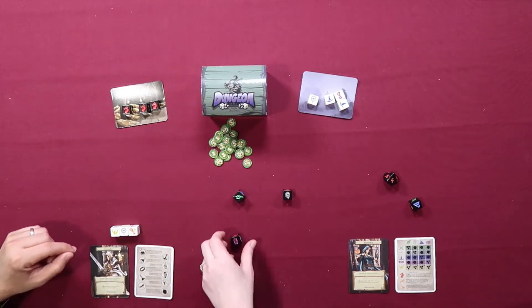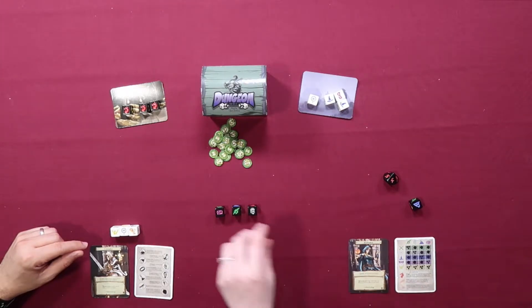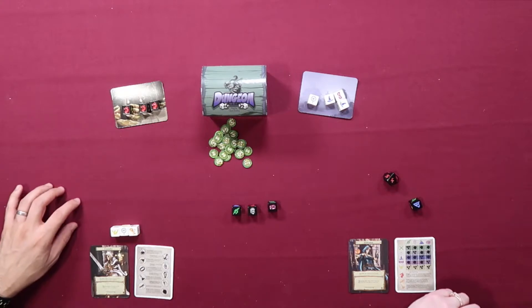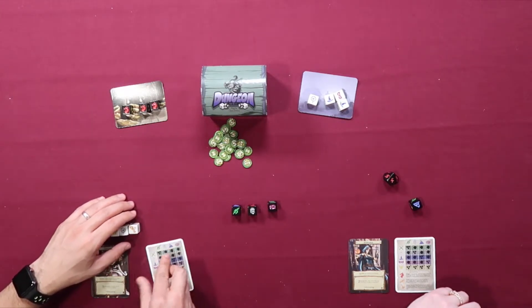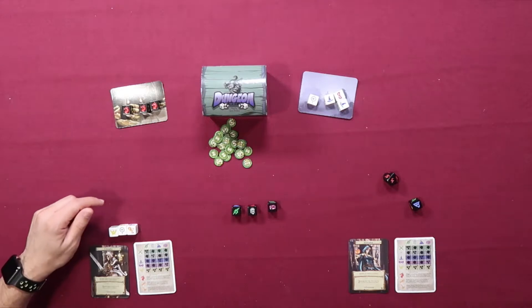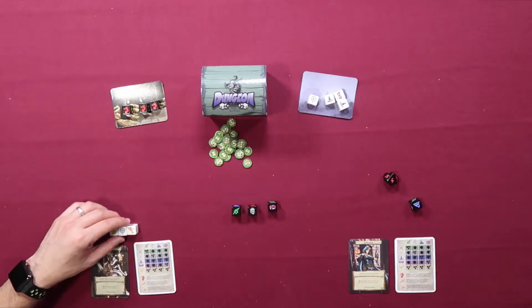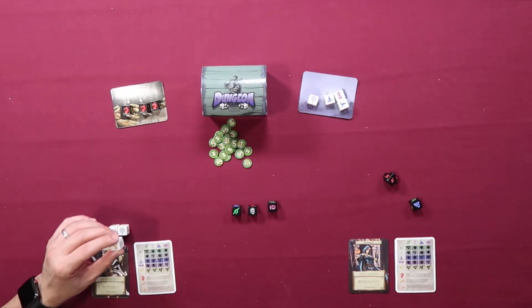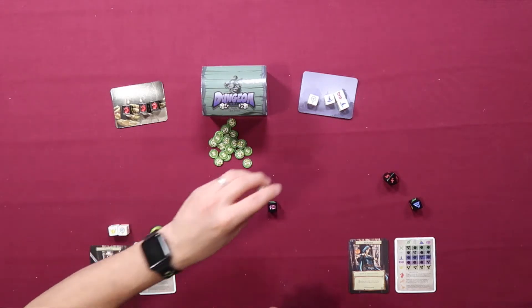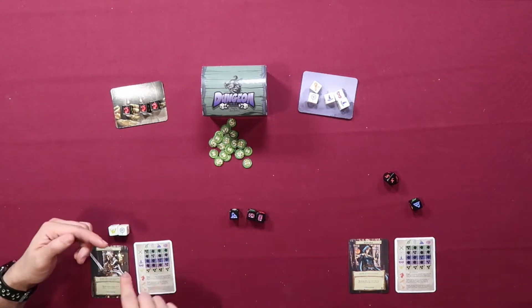Dragon, dragon — that's not good. Goblin, skeleton, chest. The scroll can be used to re-roll any number of active party and dungeon dice, but the dragon's lair may not be re-rolled. I'm going to re-roll these two monsters and hope for something better. I got an ooze and a chest — that's not really better, because I still can't defeat the dragon.